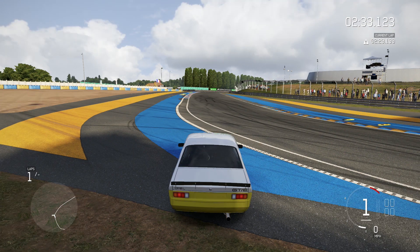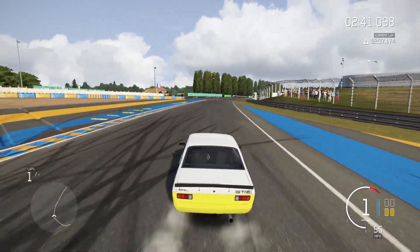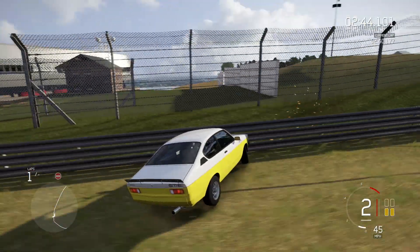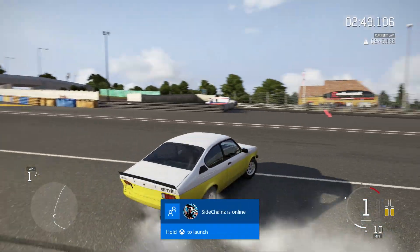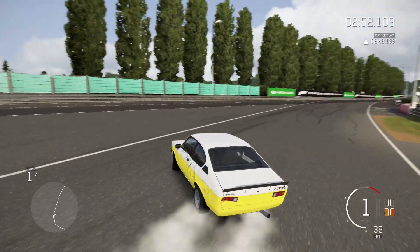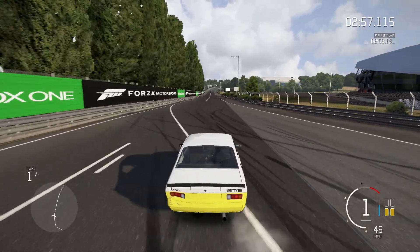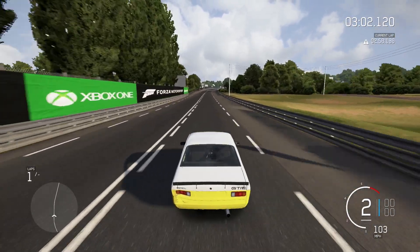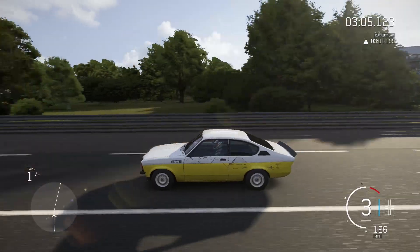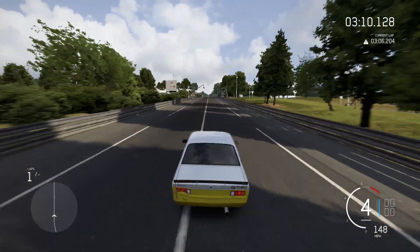Let's go — three, two, one, go! Spinning through first gear — oh, that was not good. Let's try this again; steady on the throttle. There we go. All these light cars — this thing weighs 1800 pounds, which is insanely light. Alright, we're at 160.